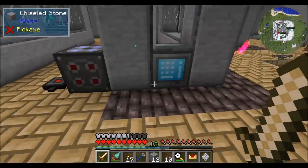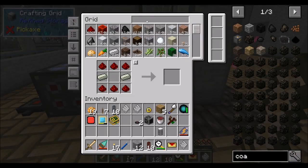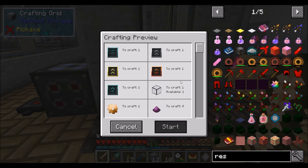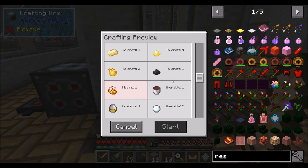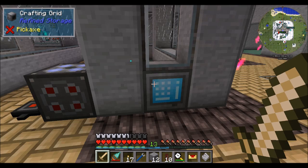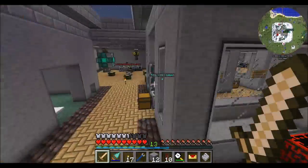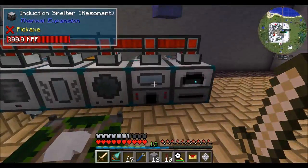I finished my resonant upgrade autocrafting last episode, I think. Yeah, resonant conversion kit. I'm assuming that you took the one that I made. Oh, we have not made blaze powder — we need blaze powder. And I'm finishing teaching this how to make enderium. I'm going to pulverize blaze powder.